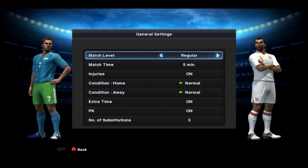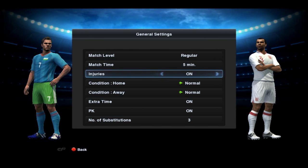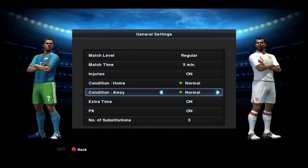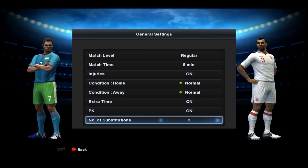Let's have a quick look at the settings. The regular match level, match time of 5 minutes, injuries is on, conditions for home and away normal. Extra time is on, penalty kicks are on, number of substitutions is 3.